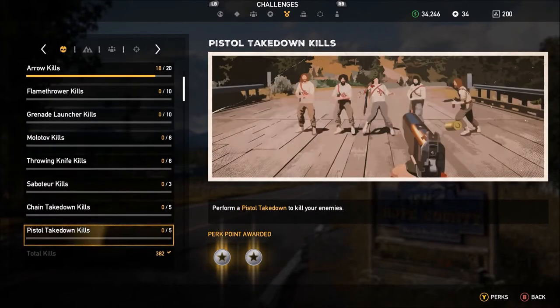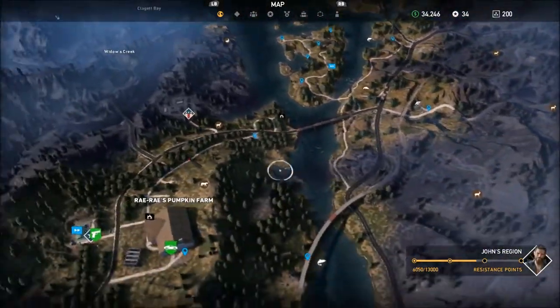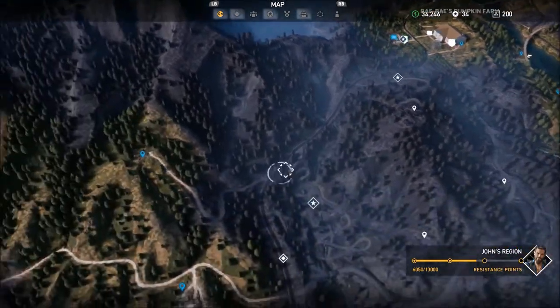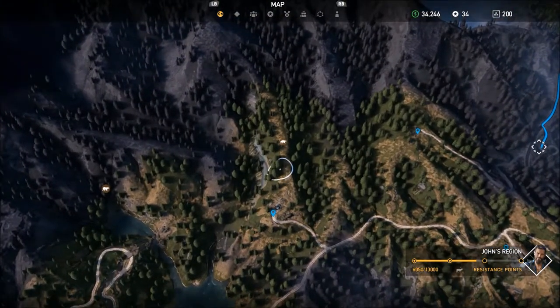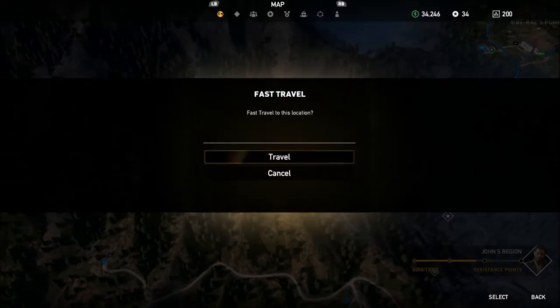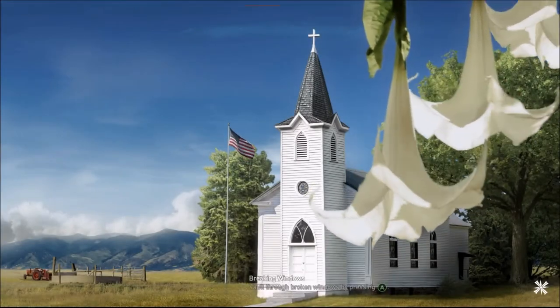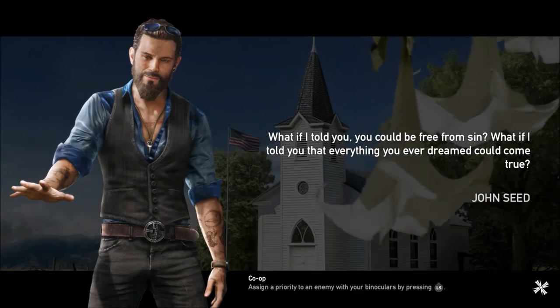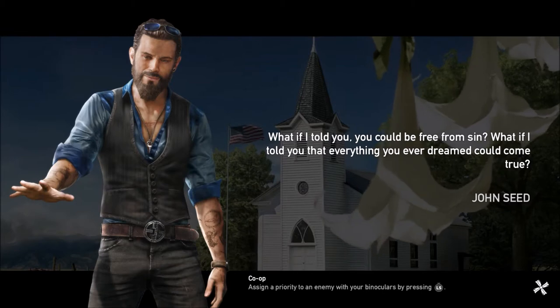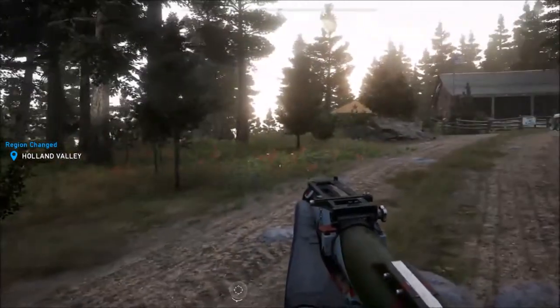Let's get into this — go to the map and fast travel out of here. We're going back to Harris Residence. We've been up here before and got a perk magazine and a Vietnam lighter. Usually I get my elk kills done up here as well.